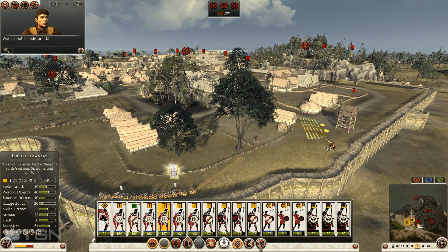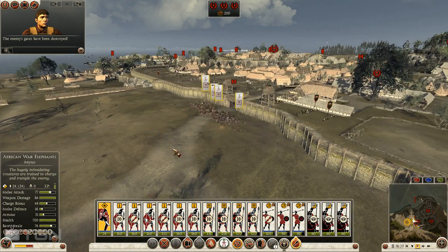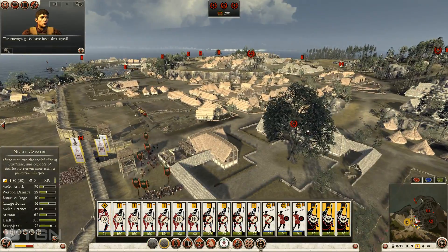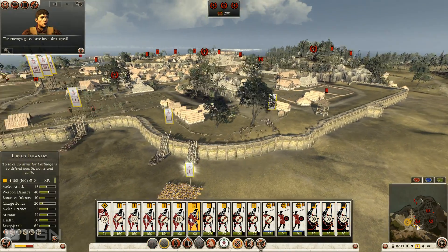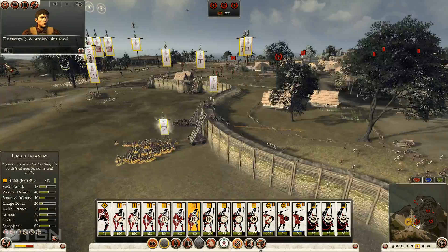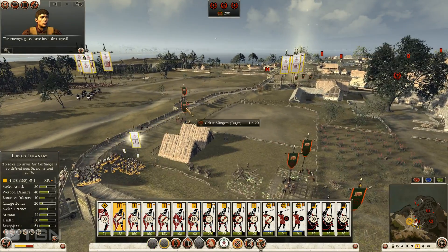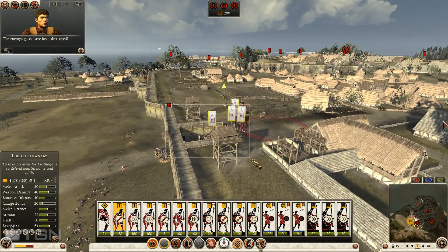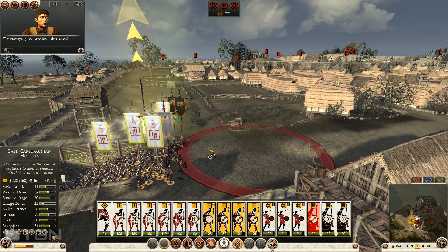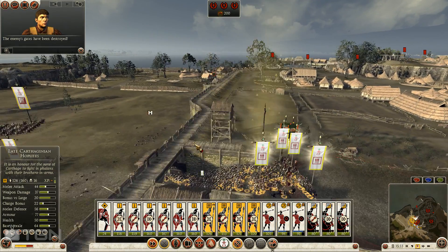Let's go ahead and capture this tower. I'm gonna keep my elephants back for just a second. Getting some weird lag - this happened when I was trying to film earlier, not sure what it's about. It's pretty annoying - every now and then just get some strange lag but it seems to go away relatively quick. My hoplites are busting through and I'd like to get them to where we can start capturing the gatehouse. The gatehouse is starting to be captured.